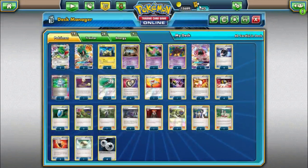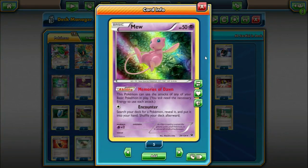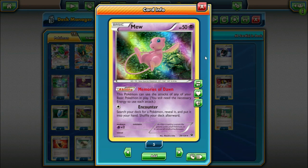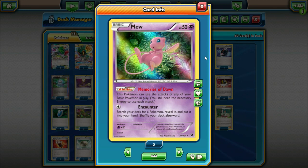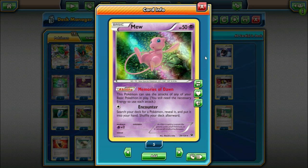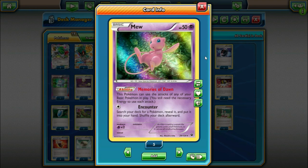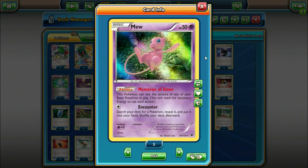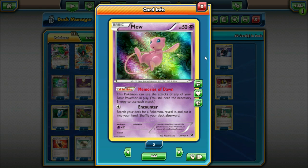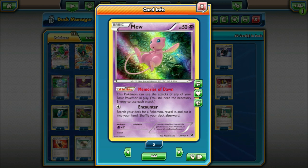Previously, this Night March archetype has also played a copy of Mew, which we are still choosing to include one of. With the Memories of Dawn attack, Mew can use the attacks of all of your basic Pokemon in play. This is cool because we can copy Joltik's attack and not need a Dimension Valley in play if we want to hit for Psychic weakness. But Mew also has free retreat cost, which can be nice in between turns when your Pokemon get knocked out. Mew is kind of cool because you can attack with him while keeping your Night Marchers safe on the bench.